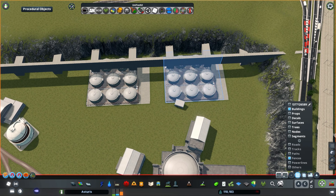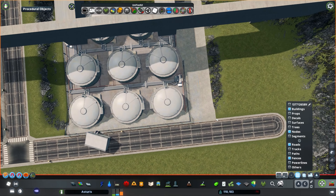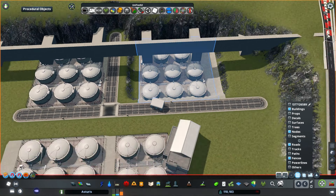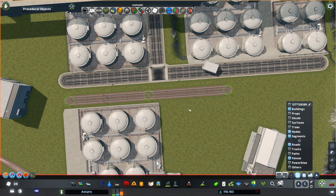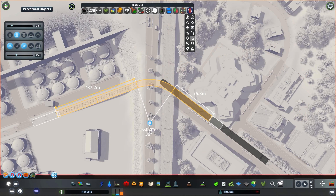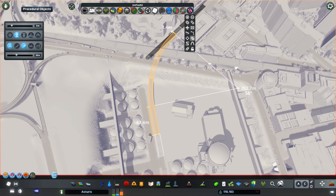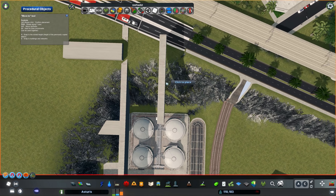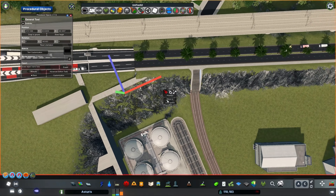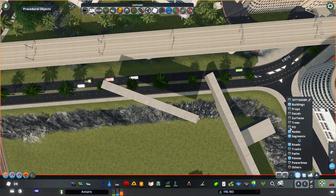But that's actually not the only place where the industry and technical places are in the city. This place will only be the entrance to it, since Asturis will get a huge level underground below the whole city. Today we are going to build a sunken industrial and technical area in an open pit with clear indications that the whole thing just continues well past this zone.